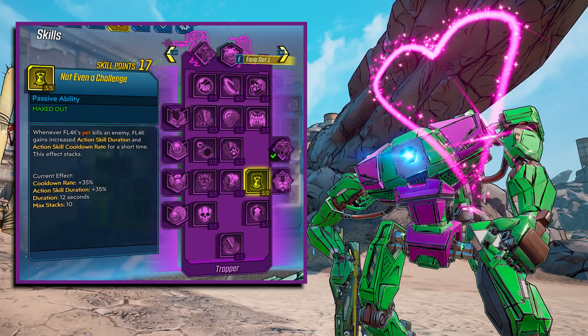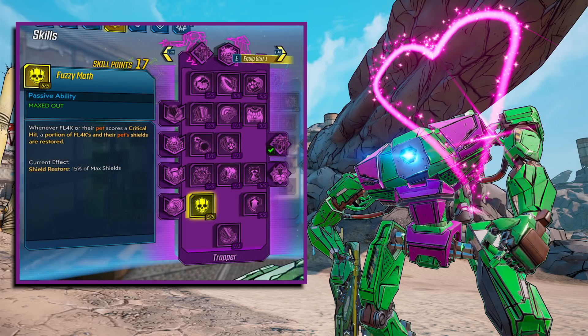Not Even a Challenge was absolutely insane and extremely overpowered. Whenever FL4K's pet kills an enemy, FL4K gains increased action skill duration and action skill cooldown rate for a short time — and this effect stacks. I had this set up with Gamma Burst as the action skill, so whenever your pet is in Gamma Burst they do a ton of damage, and this was keeping the Loader Bot in Gamma Burst for a really long time. Fuzzy Math restores 15% of max shields for FL4K and their pet whenever either scores a critical hit.